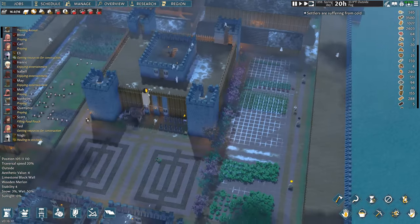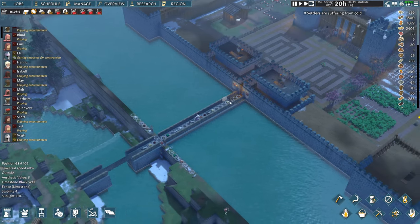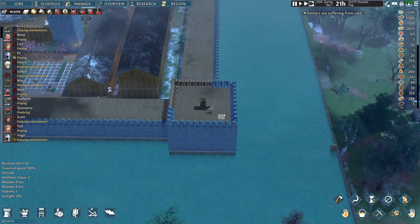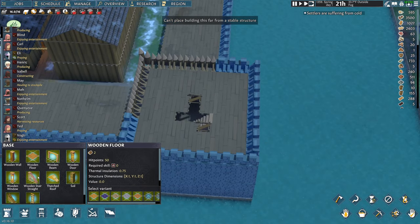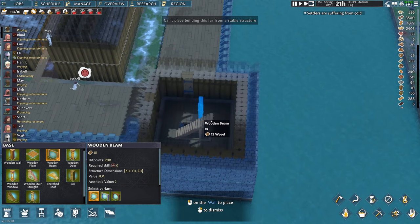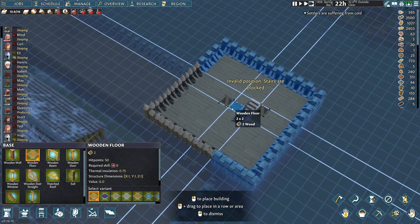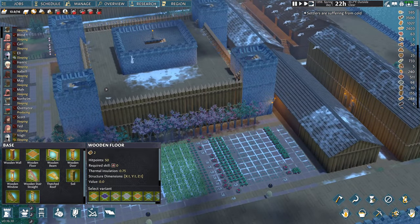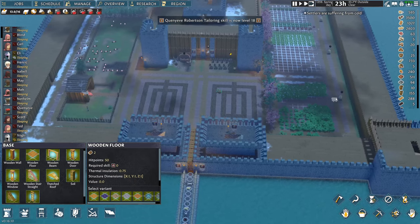I built all these defenses and the enemies literally cannot get past this. They couldn't get past this at all. There's a 'too far from structure' error that tells me I need a support beam down here. We did it! Research needs to be completed but there's really nothing else to do at this point.